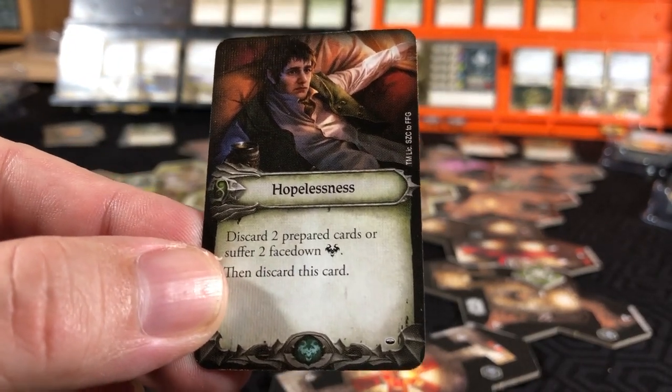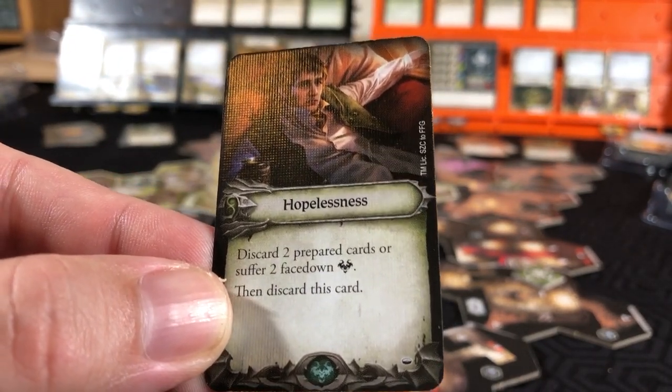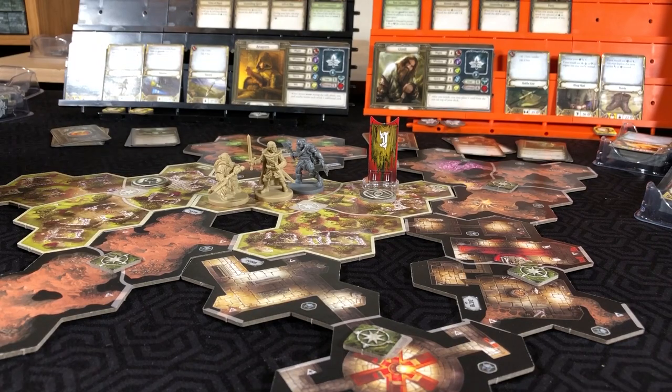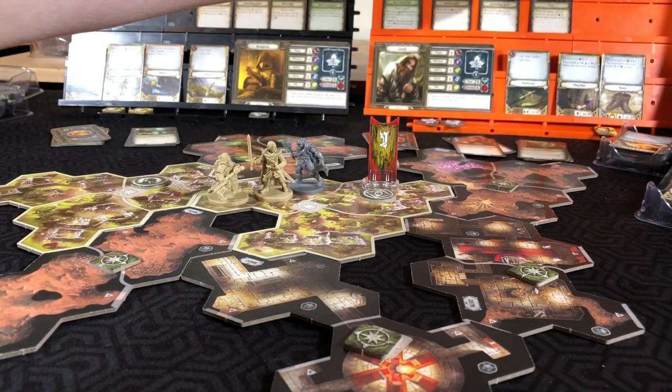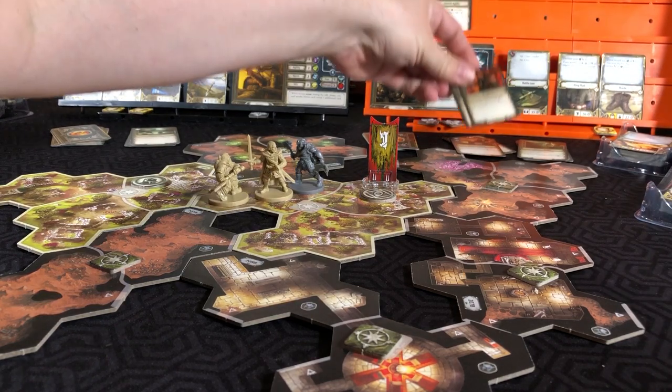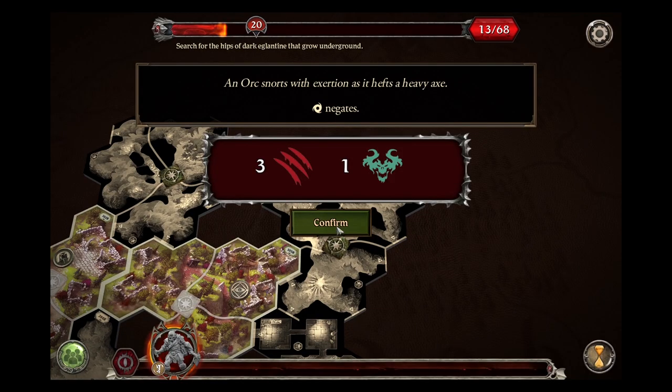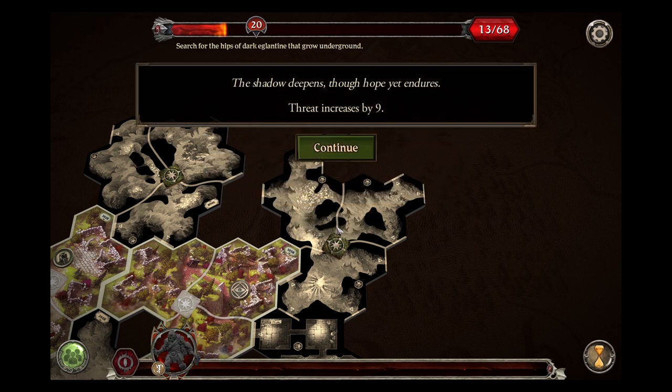Hopelessness - discard two prepared cards, or suffer two face-down fears, then discard this card. Well, that's going to be easy. Goodbye - we will discard these two prepped cards. The shadow deepens, though hope yet endures. Threat increases by nine.